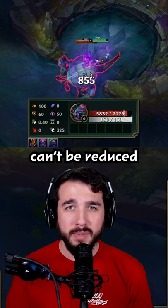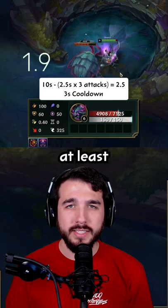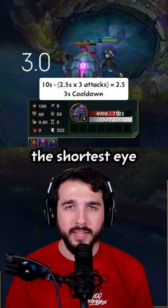However, the eye cooldown can't be reduced lower than 3 seconds. That means you'll want to auto-attack at least 3 times to get the shortest eye cooldown.